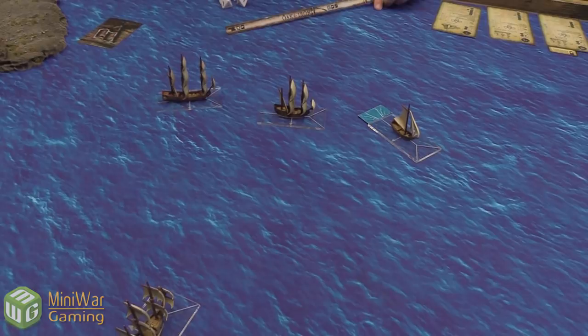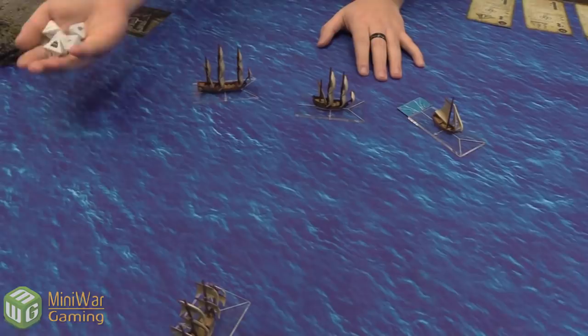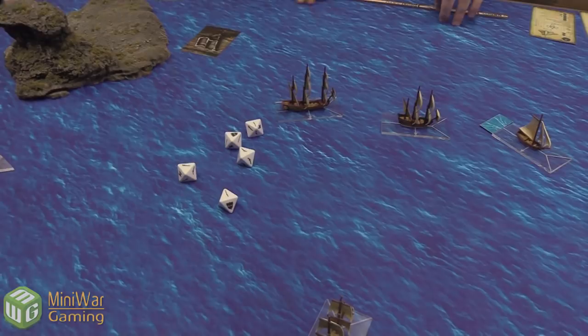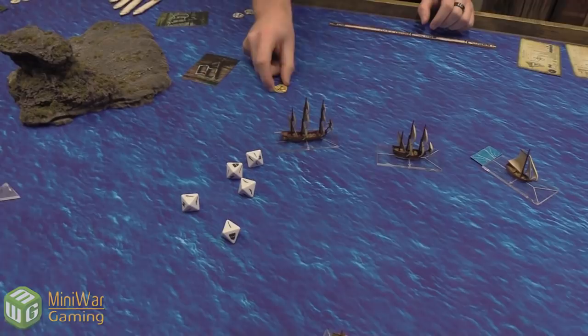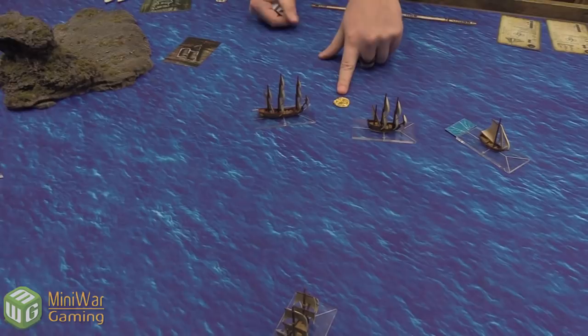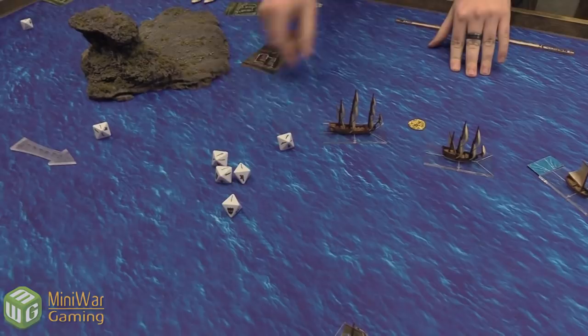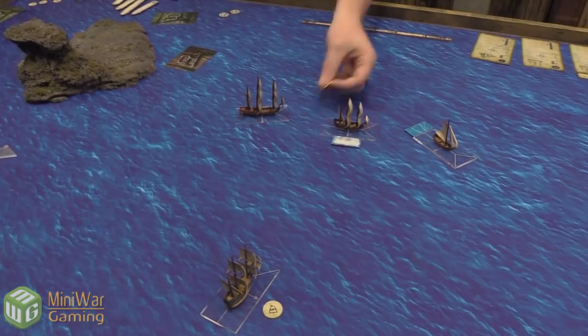The Petit Frigate rolls six dice and gets all muskets and sabers — nothing. Luca spends one of his three fortune points to re-roll everything. He re-rolls but still gets nothing. Each player has three fortune points per game total. After firing a broadside, a reload marker is placed on that side. Now the fifth-rate frigate fires — seven shots normally plus one for additional guns, with skill two allowing two re-rolls. It scores three skulls — three hits.